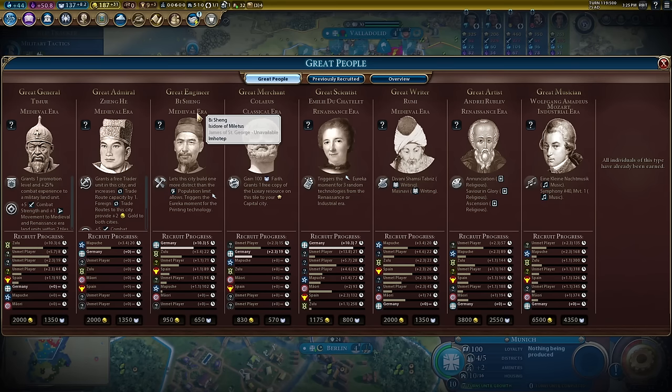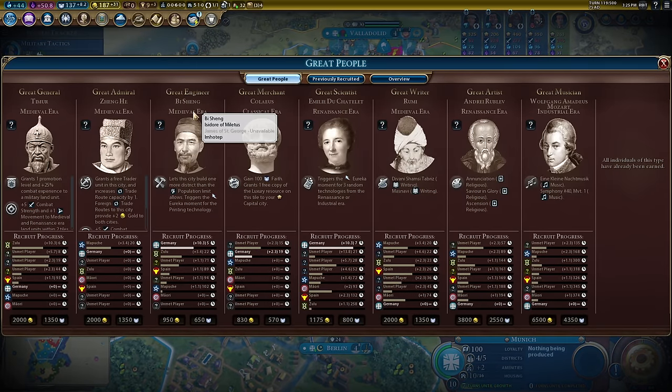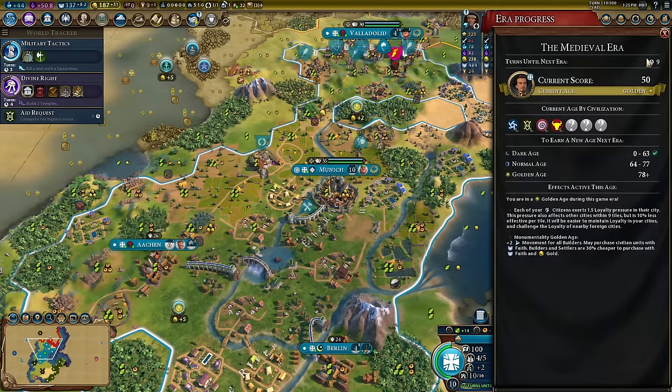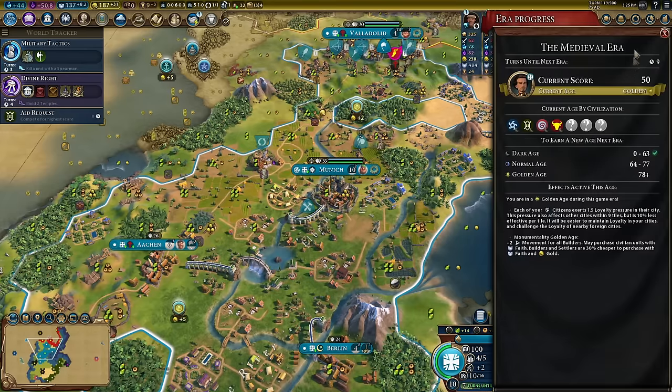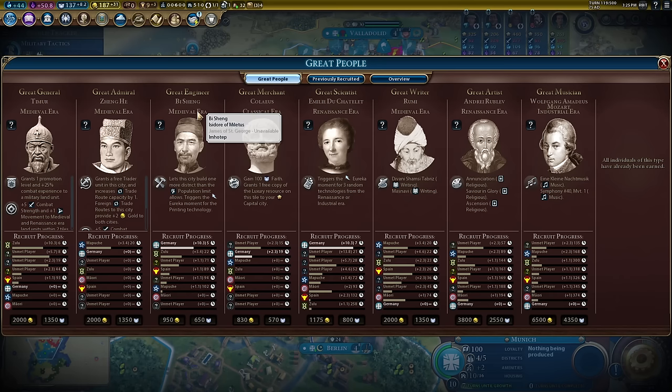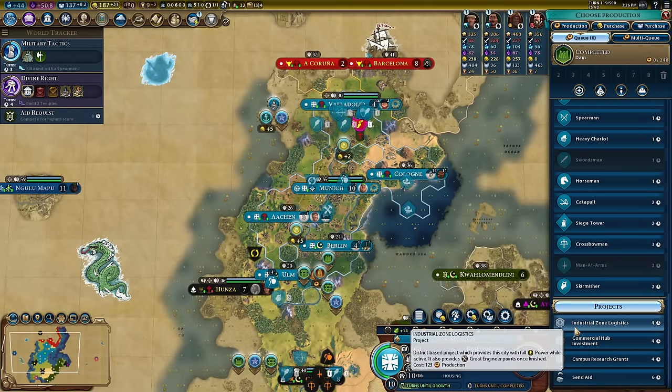I want to make sure I get Bi Shang and then the next engineer before the end of the era. If two engineers are left and the medieval era ends, one will effectively get skipped. What the game does is look at the era and load in a replacement — so even if the last medieval engineer hasn't been taken, it doesn't matter if they've already loaded in. But if it goes into the Renaissance era and Bi Shang gets taken, we'd miss Seador or Imatep and jump straight to Renaissance engineers.